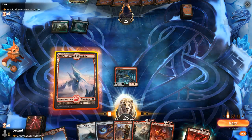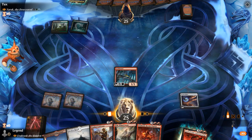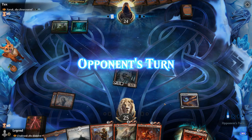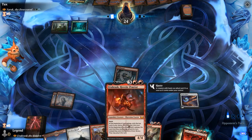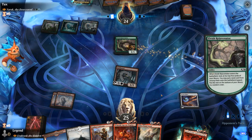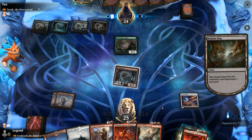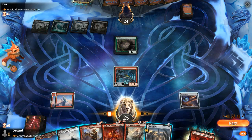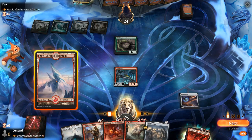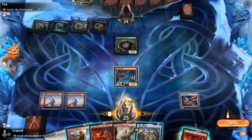Opponent is off to a slower start, and we have multiple Orobrasks to choose from. A Rejuvenator comes down — that happens. It can potentially block Celebrant, which is kind of annoying. But I think we still give Commander Orobrask a try here.